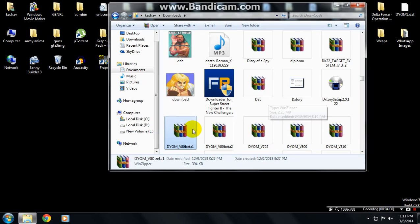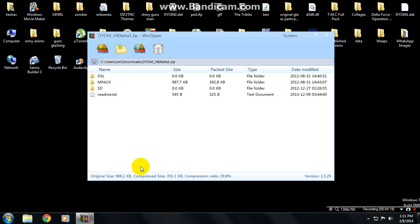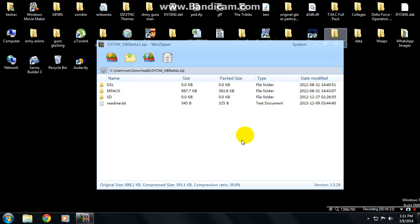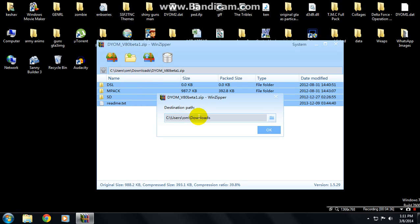Here it is. Open it. You will see four files inside: DSL, MPEG, SD, and Readme.txt. You don't have to do anything else — just select them all and go to the Extract option.